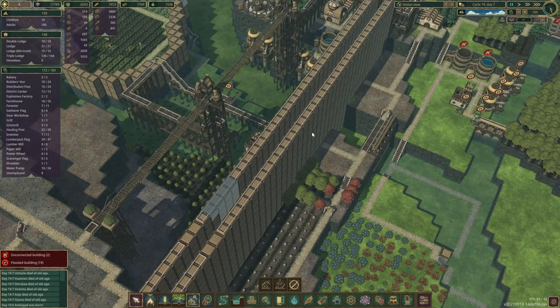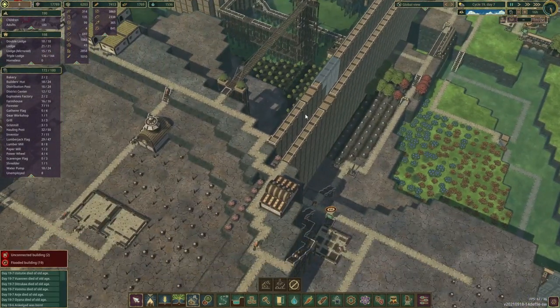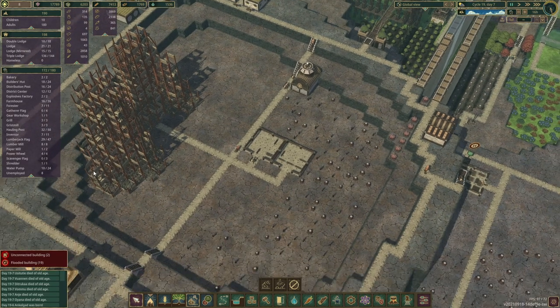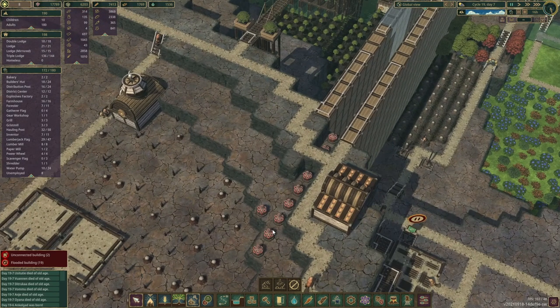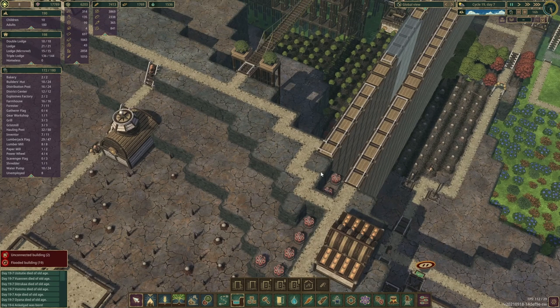Alright, back to the aqueduct project. A couple of things to mention first: the goal is to fill up this lake over here, and it has two levels — one is a little bit deeper, one is a little bit higher. We're going to have to open up this canal to allow water to pass through, and I'm thinking we'll most likely put one of those floodgates in here so we can control the flow.